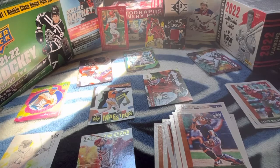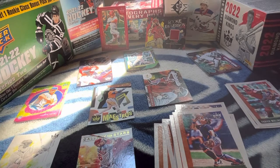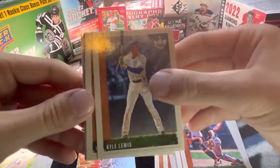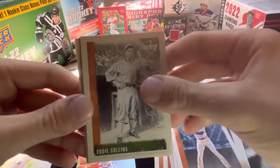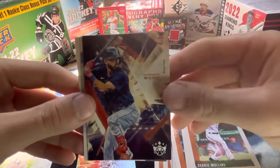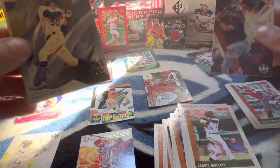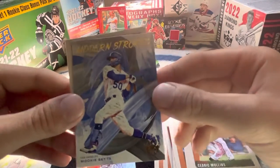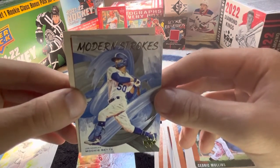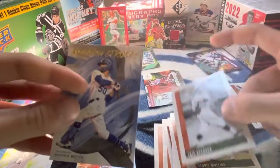Last pack here. We got Kyle Lewis, Eddie Collins. Cedric Mullins. Connor Wong, rookie card. Mookie Betts. And Trist Speaker, a little base card.